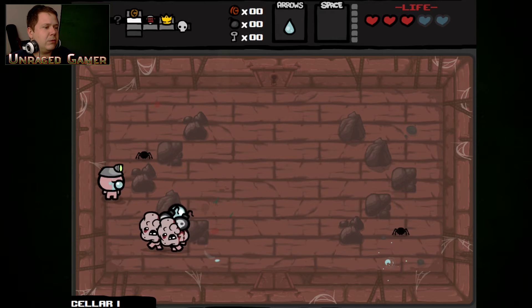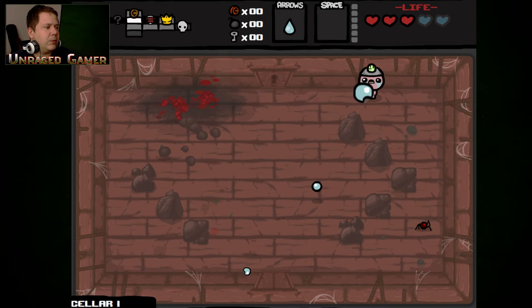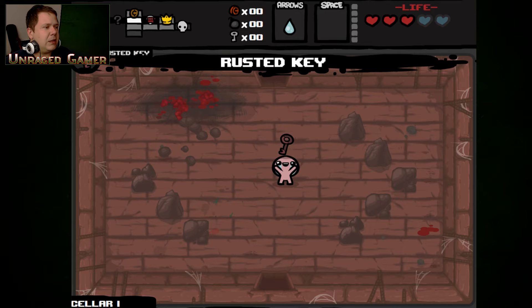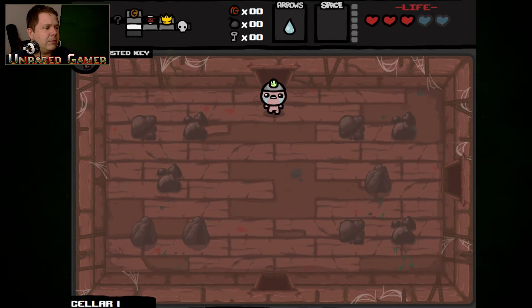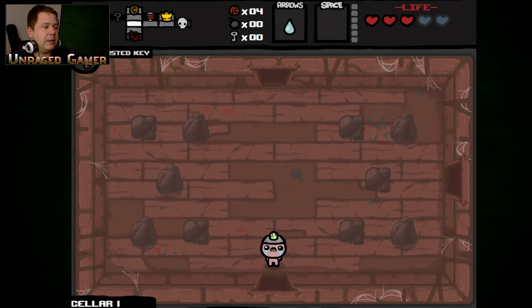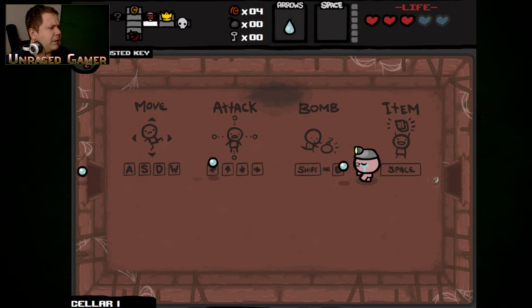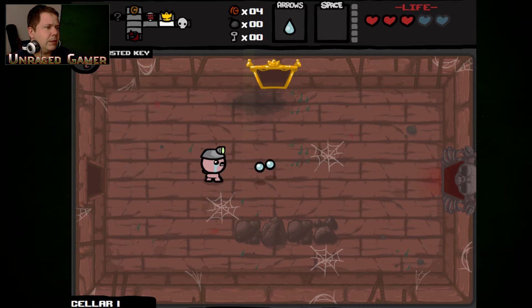Super secret room is around here somewhere. Just blow that spider up for me. I need another bomb. Spider, wanna help me out? The Rusty Key! I never knew what it did, and I still don't know what it does exactly. I saw on a video today that it does absolutely nothing, good or bad.